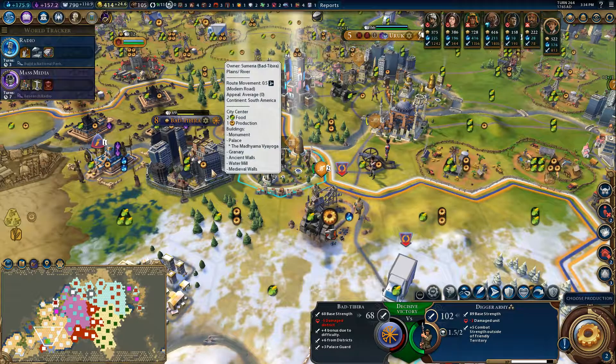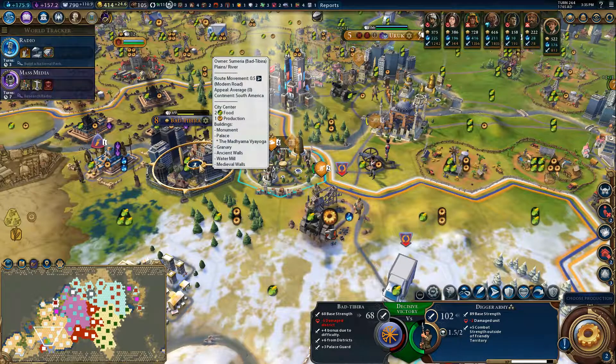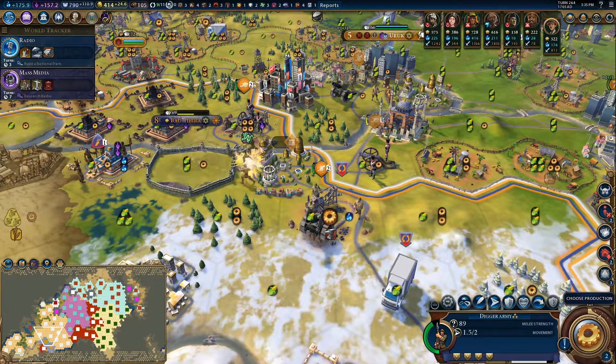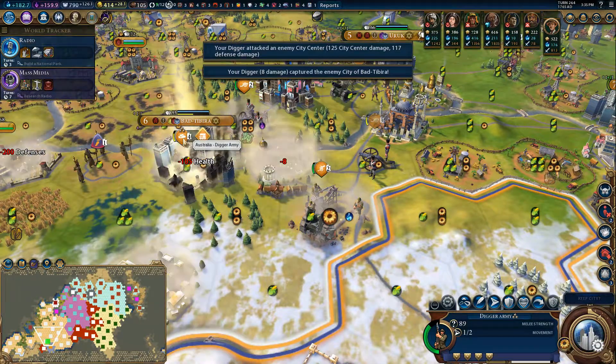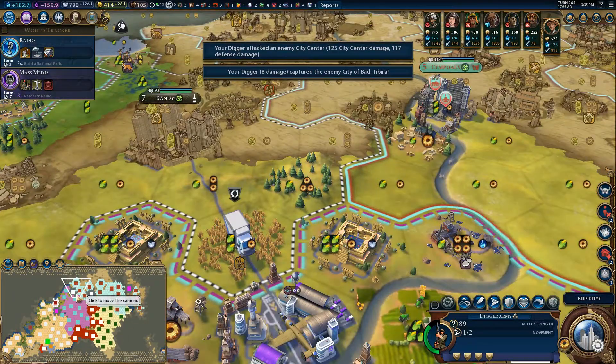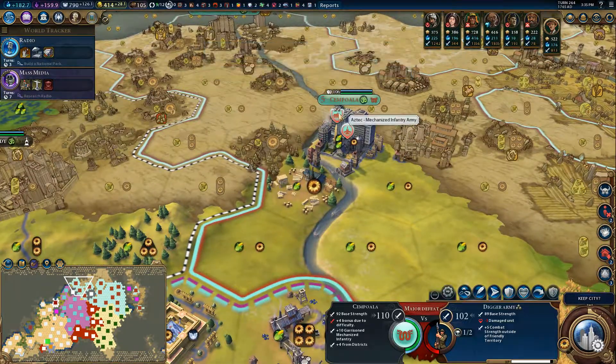And that's a decisive victory right there, folks. It's 102. It's still just plus 10 combat, plus 5 combat strength outside. So that does not stack because they're an army. Still an important determining factor, because making their effective combat strength that high means they could potentially hold their own against these guys.